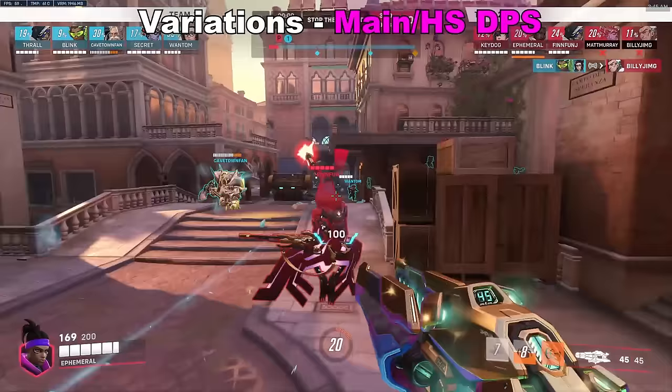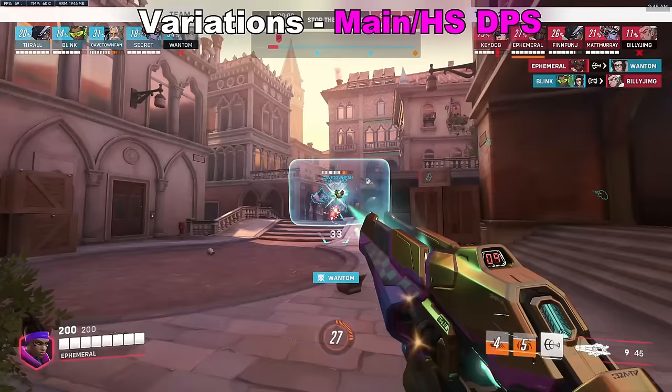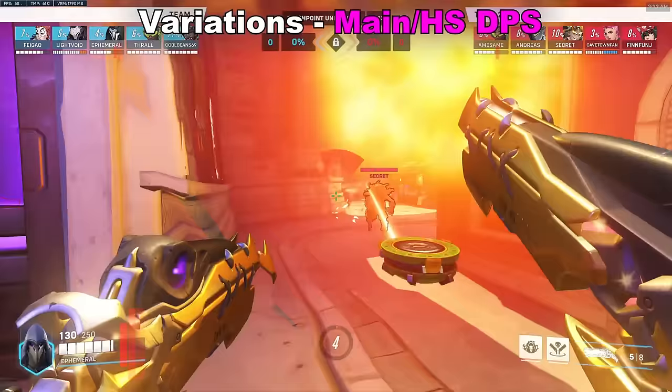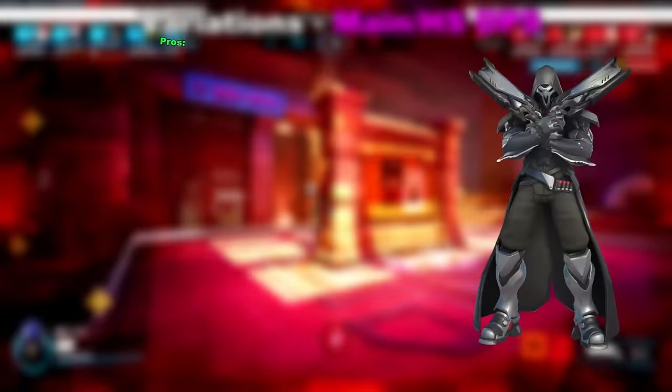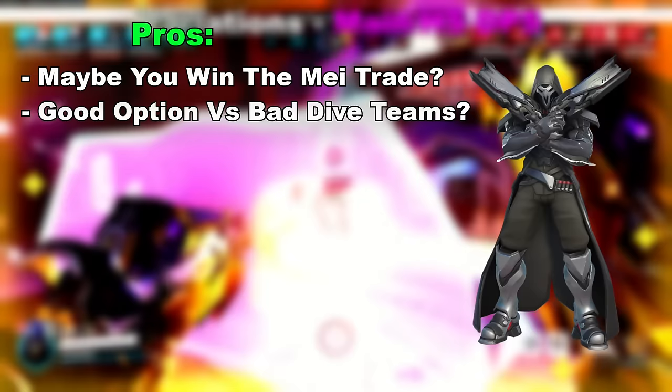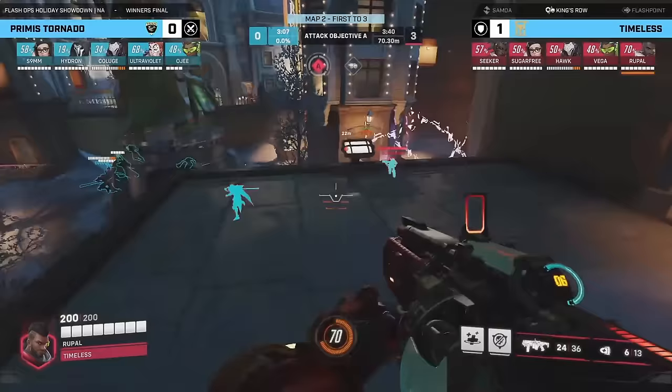Now onto the main or hitscan DPS — usually the hero that complements your Symmetra or Mei. The options are Sojourn, Cassidy, Hanzo, Bastion and Reaper. Let's start with the worst one: Reaper. The only pro with Reaper Mei is that maybe you have more chance to force out their Mei cryo first, and it's maybe a better option against bad Winston teams. But without a Zarya bubble, your biggest con is that you just get forced out way too early and way too easily. Do not run Reaper Mei.